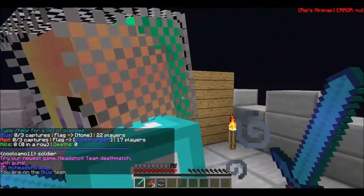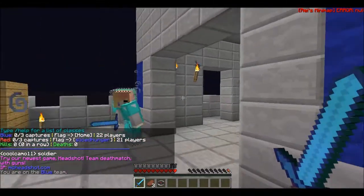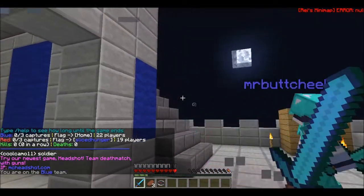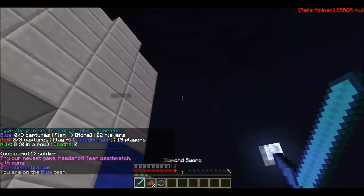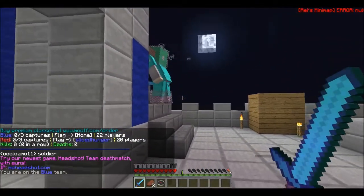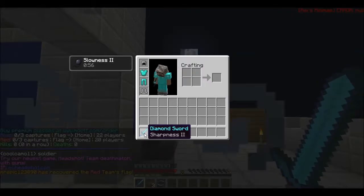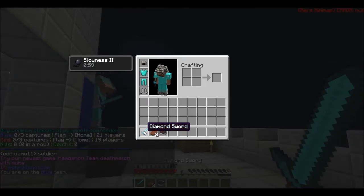So, here we are as dwarfs. The special ability of a dwarf that not everyone knows about, which is why they think this kit sucks, is when you crouch, you slowly gain experience. As you see, my experience bar is leveling up. Right now I'm level one. And every level you gain, you get a sharpness enchantment. Right now, I would have sharpness two if I just do this. Sharpness two. And then if I let it go back to one, it goes right down to sharpness one.